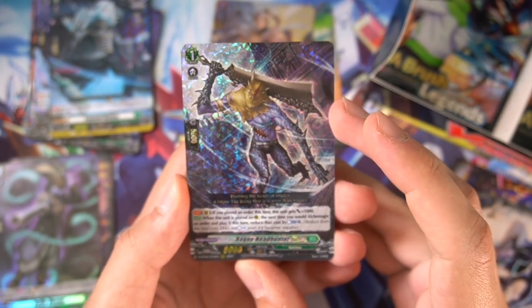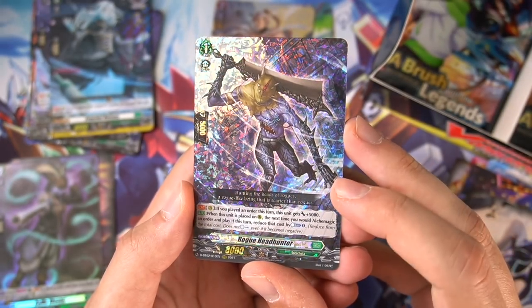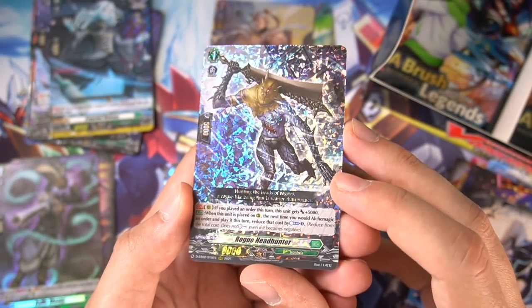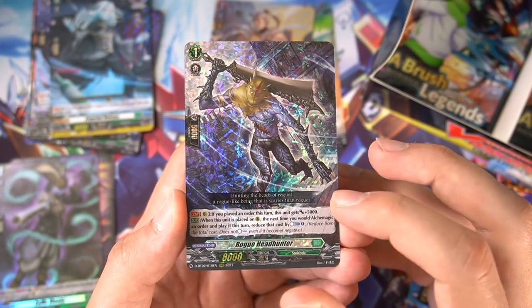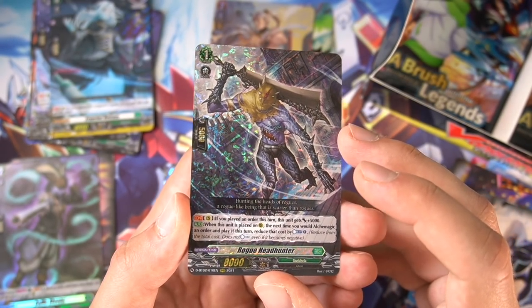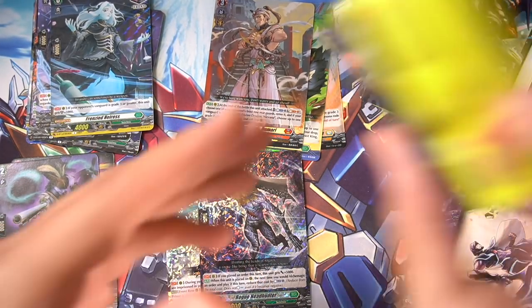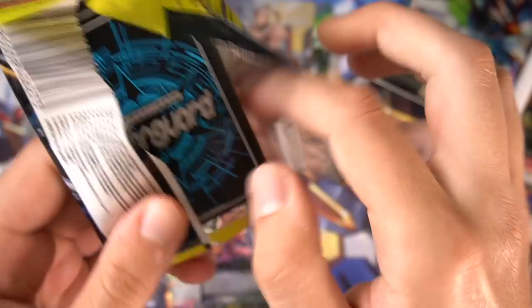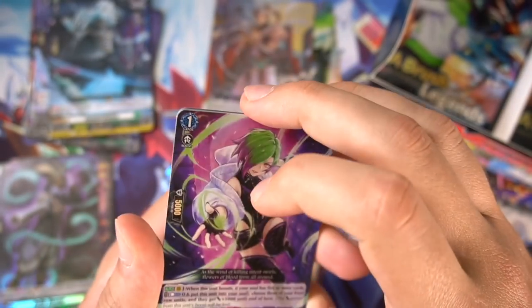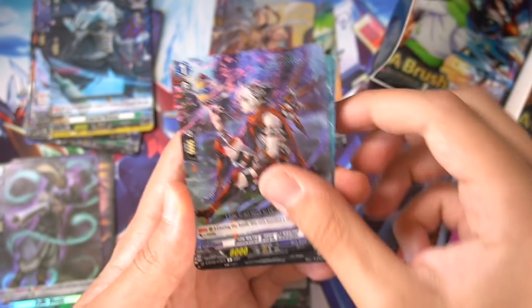Speaking of Stoikeia, we got Rogue Headhunter — pretty happy about this because we have a lot of Zorga players in my locals. The triple rare pattern looks really good for this guy. He's a 13k attacker slash booster, and when placed on rear, the next time you would Alchemagic, you reduce the cost by one counter blast, which is really, really good. It's a good triple rare to get, especially because we have a lot of Zorga players at locals, so I can actually help them finish their decks.